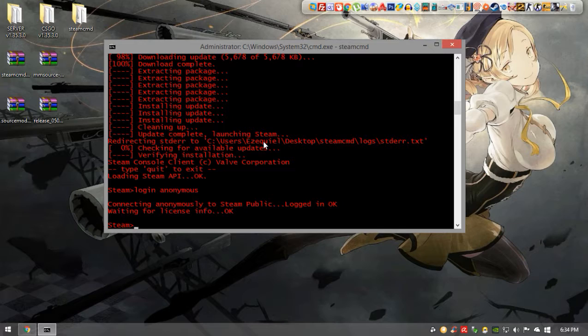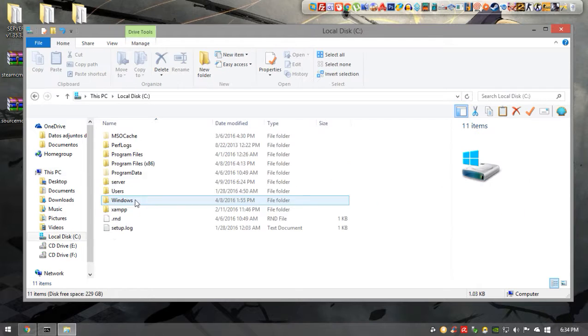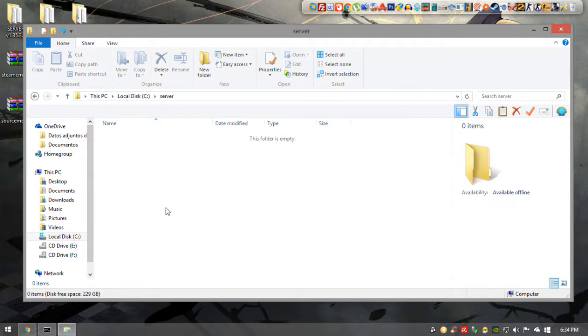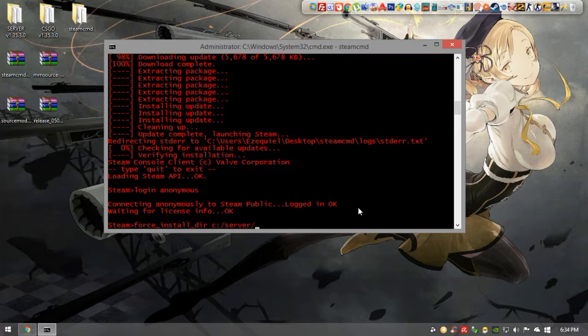Now that we have the SteamCMD prompt, we want to type force_install_dir. You want to create a folder on the C drive named 'server' — as you can see it's completely empty — and we type the force install dir pointing to that folder. Now we're going to type app_update 740 validate.